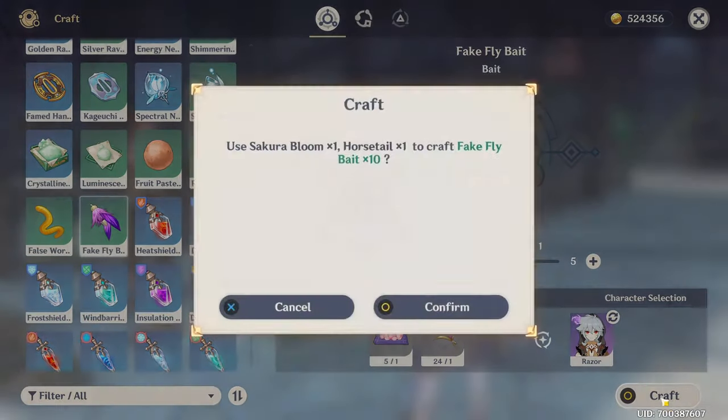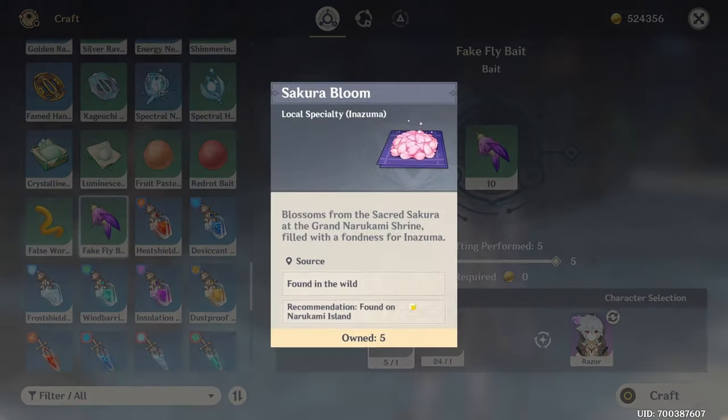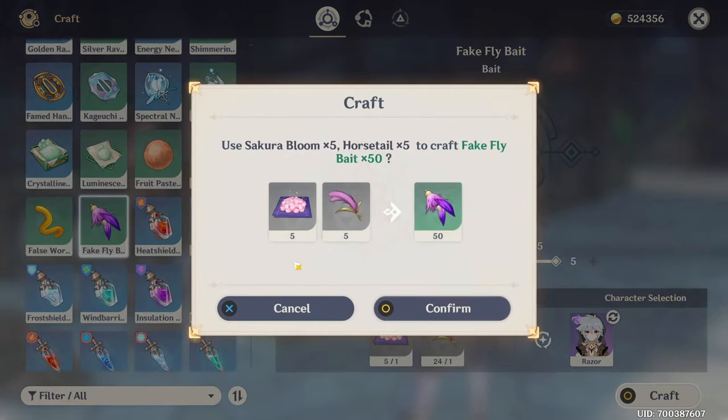So if you craft one batch you get 10, and if you craft 10 batches you get basically 100. The maximum I can craft right now is 5 because I only have 5 sakura bloom, and crafting 5 gives me 50 bait. So make sure not to craft too many of them.